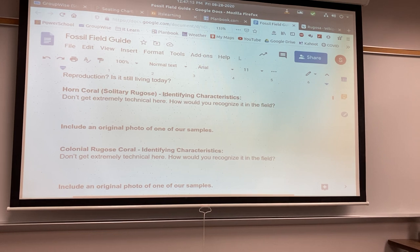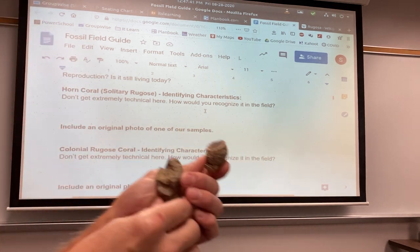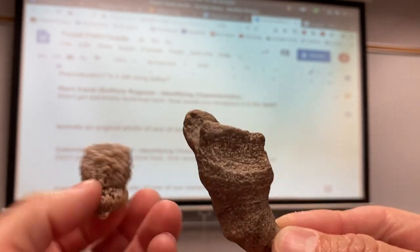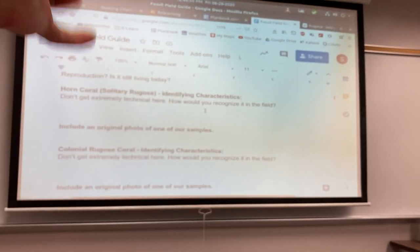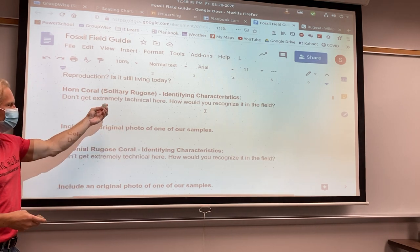Horn coral is a solitary Rugose coral. You don't have to get really technical here, but how would you tell you found horn coral? I'm going to have samples for you on all of these. If you don't have a sample to look at, you can definitely look up a picture online. You can either take a picture of one of our samples or look up a picture online to insert. If you're here in class, there are some so you can see them. These are horn corals — they grew off the bottom of the ocean like that. The tentacles would have come out up here. You can see down inside of the calyx there. You're going to get a photo of a fossil and put it in there. This is a single, solitary creature.